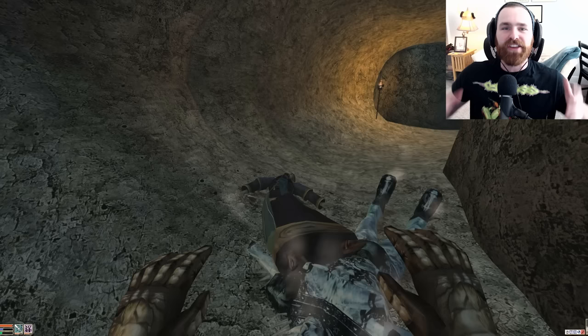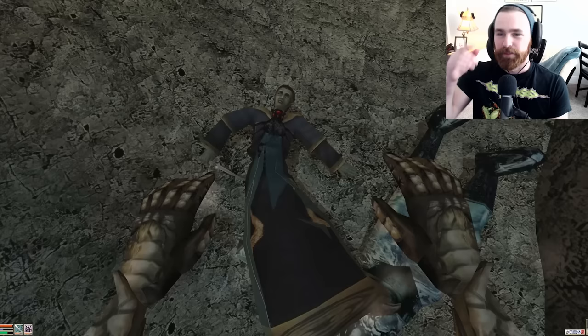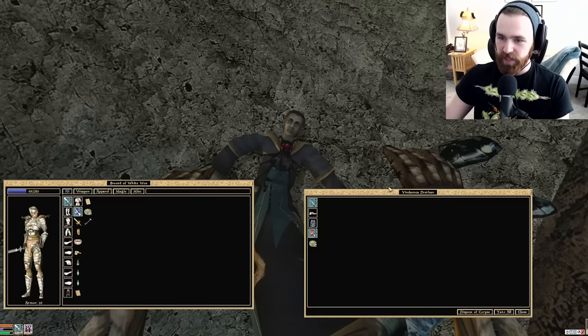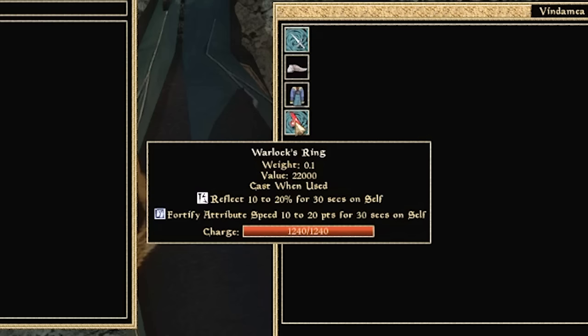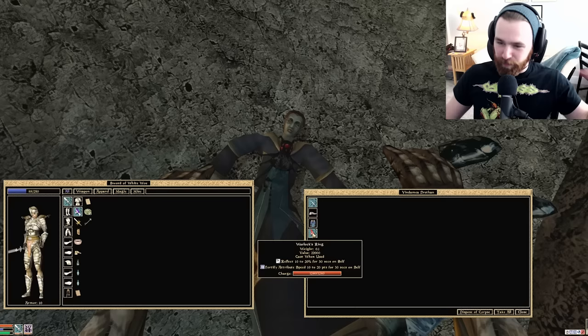We came here for Vindamia Draython's artifact: the Warlock's Ring. Value 22,000. Cast when used ability: Reflect 10-20% for 30 seconds on self, and Fortify Attribute Speed 10-20 points for 30 seconds on self. Both effects support exactly what this build has been about since the beginning — guarding ourselves from spells, and staying nimble and quick. This fight proved how incredibly important those things are.